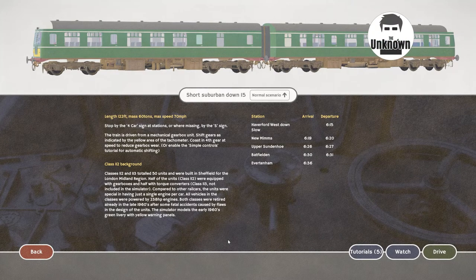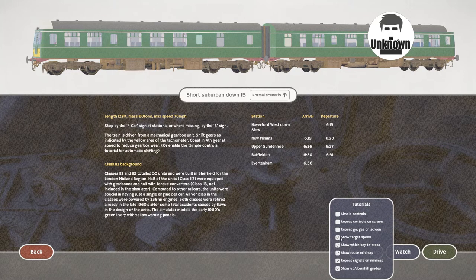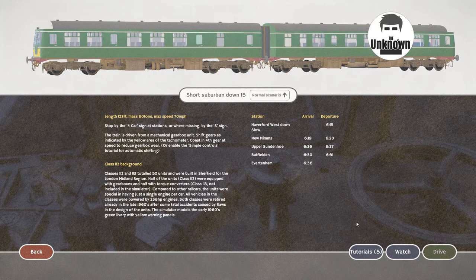Hey guys, welcome back to Diesel Railcar Simulator. It's been a few weeks since we played this - I just wanted to have a go at it again. I picked a route, it's the short suburban down I-5, not done it yet. There's four stations - we start in Hayford and go down to Everton. As usual I've got the tutorial helpers on, just to help because I'm not that great at the game.